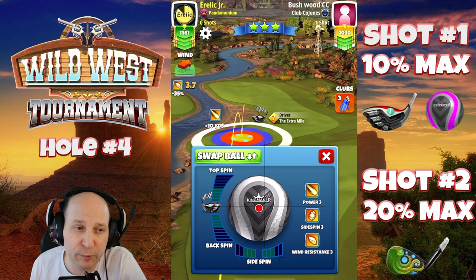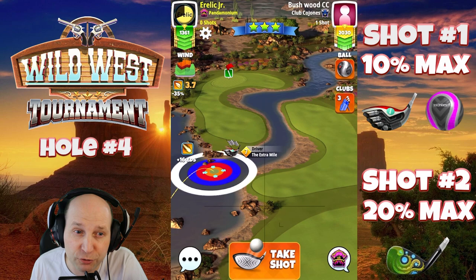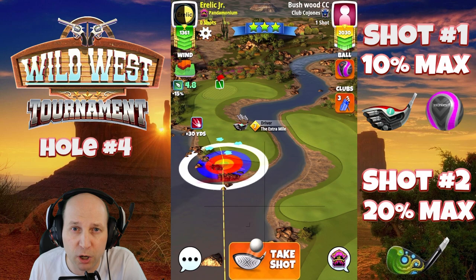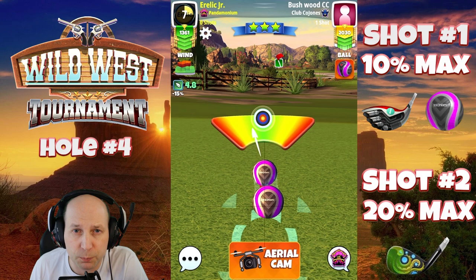On hole four I start teasing playing conservative again, but then I decide to go for it. Grabbing the Extra Mile and upgrading the ball to a Zerk — we need that power to make it down there. Max top, max left — that's four and a half top, two bars of left spin with the Extra Mile level seven. I think an Extra Mile six would also absolutely make it down, though you might be just a little to the left of the green.